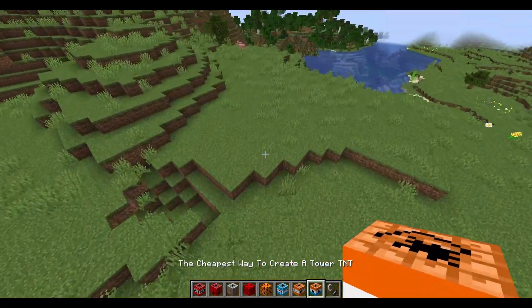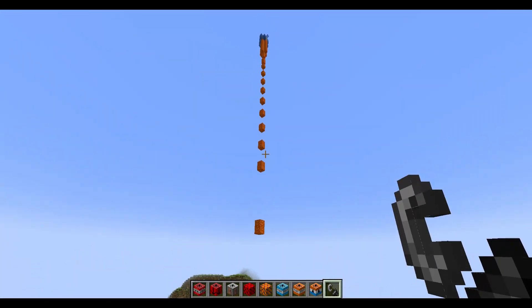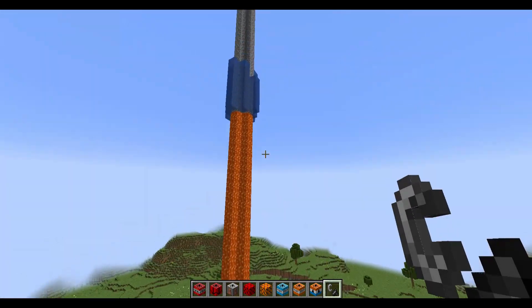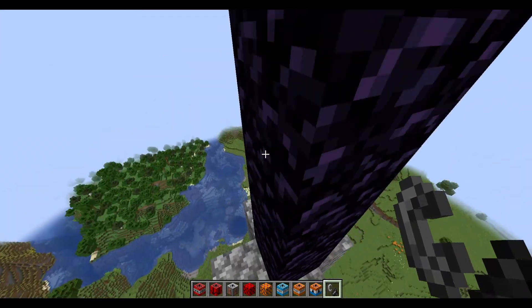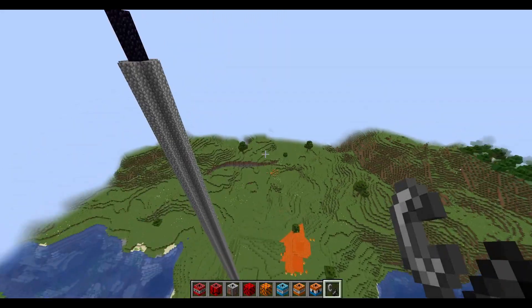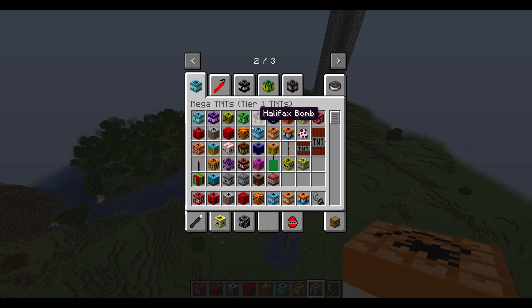The cheapest way to create a tower TNT — magic! It's gonna make a cobblestone tower. It really is the cheapest way, and there's a little obsidian on top. Okay, so that was that group of TNTs. The wide TNT and the little TNT.